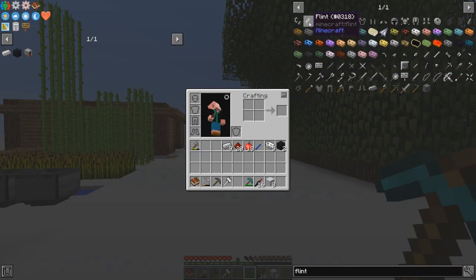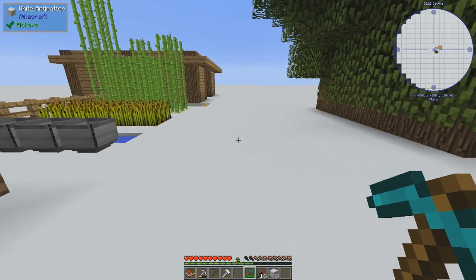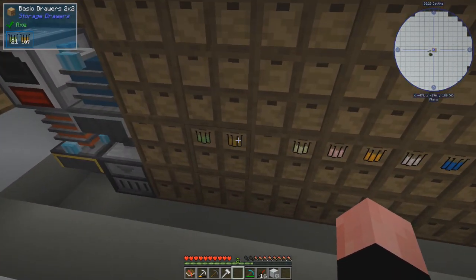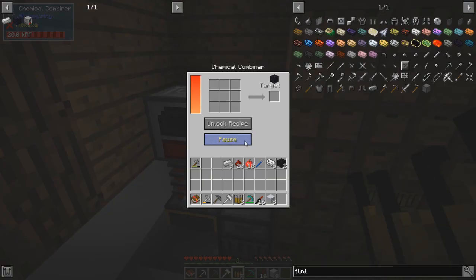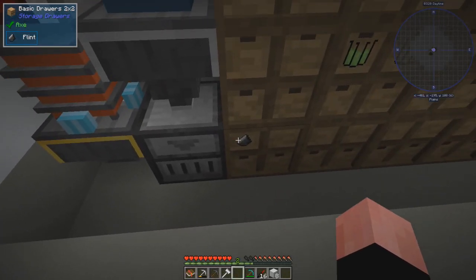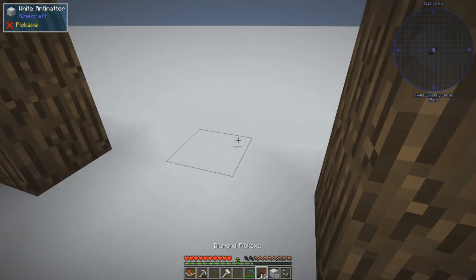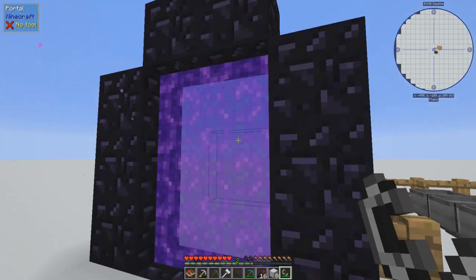And then we need a flint and steel. Flint is three silicon dioxide, which I think we have — I think we just used that actually. Can you imagine if you had to play Minecraft normally this way? That would get crazy. Flint — that's our target, and we'll dump that in there. There we go, we get our flint. It's a good thing I made some iron. Flint and steel. Yes I do. We light you — kapow!